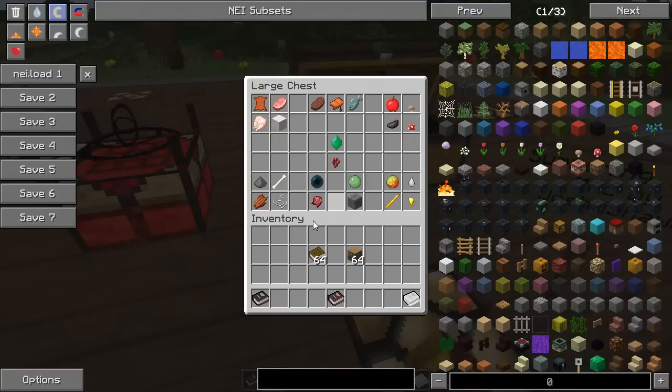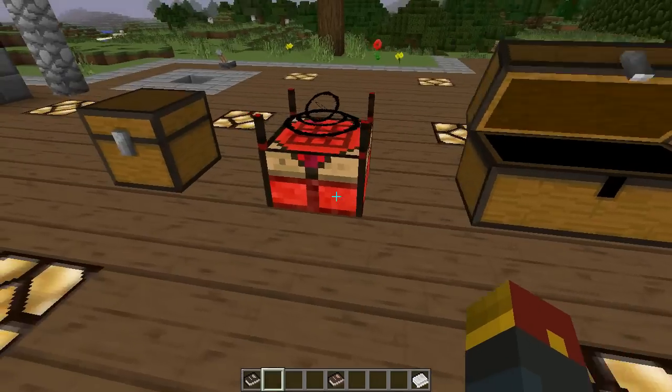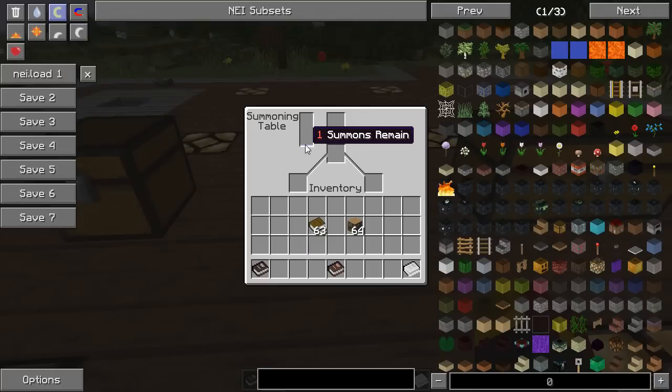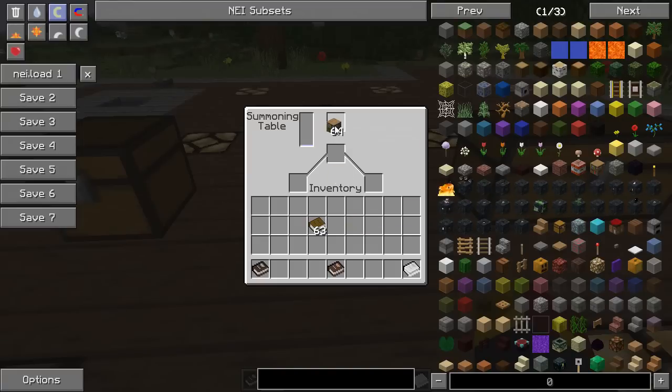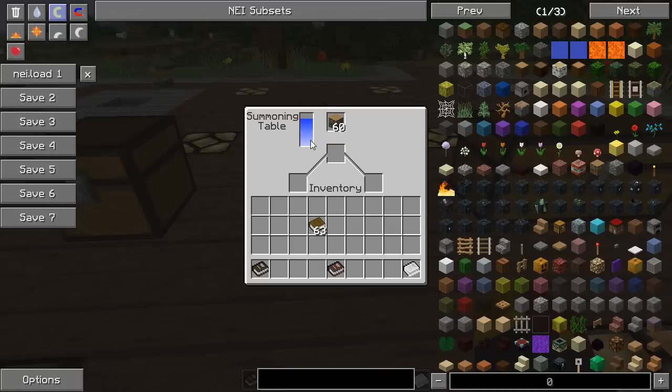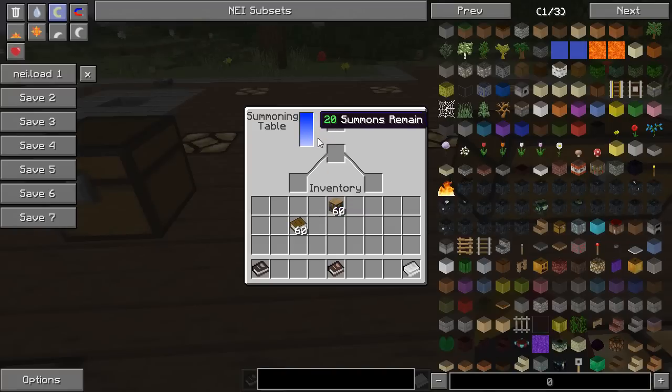These are the various items you're going to need, in addition to the table, to summon all of the different mobs. The summoning table runs on books as fuel — knowledge is power, kids. You can either use books or bookshelves. A book will provide one summoning fuel, and you need to continuously add fuel to make new summoning books. If you add a bookshelf, it counts as four. You can store a maximum of 20 summons in the summoning table fuel before you have to use up some of your summons.